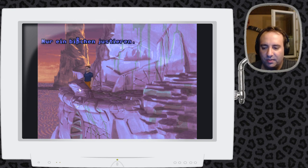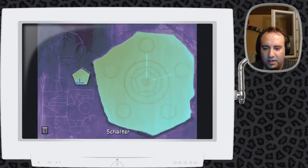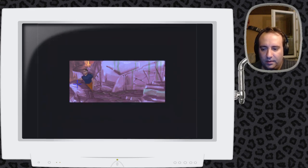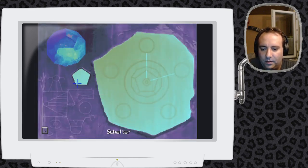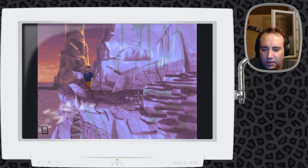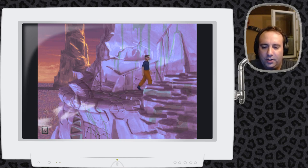Interessanterweise ist das Ding auch weiterhin noch ein seltsames Gerät. Nur ein bisschen justieren – schauen wir mal, ob justieren reicht. Ich muss es vielleicht noch ein wenig justieren. Und da haben wir den anderen Ton – hier mussten wir zweimal an der Linse drehen, um die richtige Stellung zu erreichen. Und geht es hier weiter? Es scheint hier auch weiter zu gehen. Jetzt können wir also zwischen den Inseln hier auch wechseln.